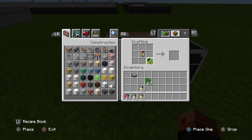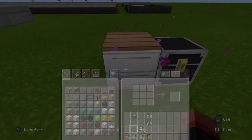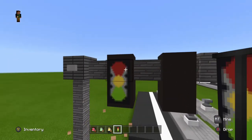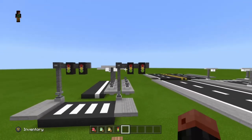Then take this and put it right in the middle — do not change anything up, put it right in the middle. You're going to go around with ink sacks exactly like that. Now you can use this wherever you want in your city. Put a row right there — exactly like that. It looks exactly like a traffic light.